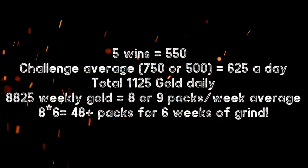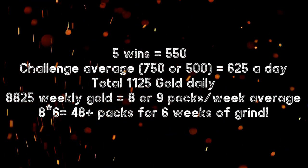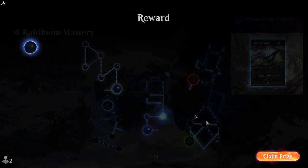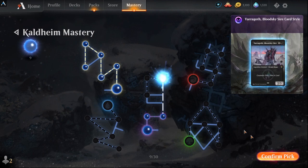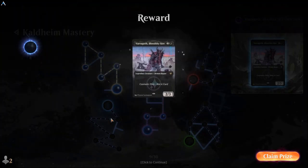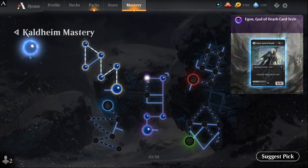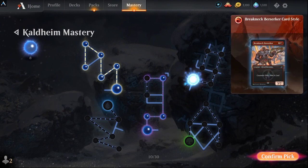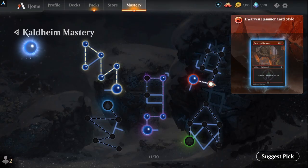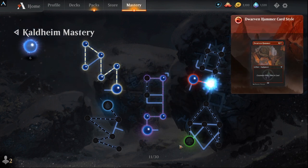That means you'll get approximately 8,825 gold a week — or eight to nine packs a week — just from gold alone. Don't spend gold on cosmetics if you want packs. I know some of the card styles are shiny and some of the sleeves are cool, but it's not worth it if you're grinding for cards and packs. Over the approximate six weeks of grinding up XP to reach level 44, you will have gotten 48 or more packs.